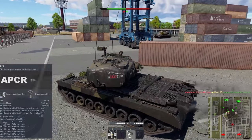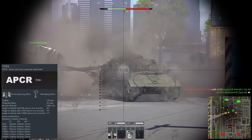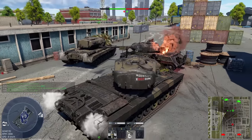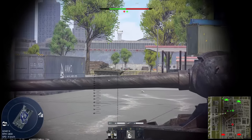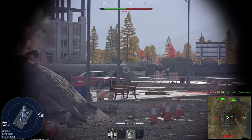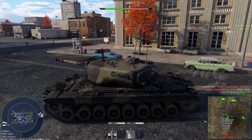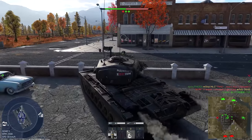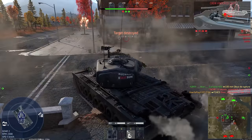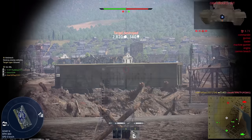Another type of round, APCR, is researchable and has the same problems. Despite having around 20mm more penetration — which is less than a 10% increase — you would still need to aim for weak spots. Additionally, this round deals even less post-penetration damage because it's smaller, so I don't see the point of using APCR at all. I was always using armor piercing, which has more post-penetration damage for a bigger chance to one-shot the opponent.